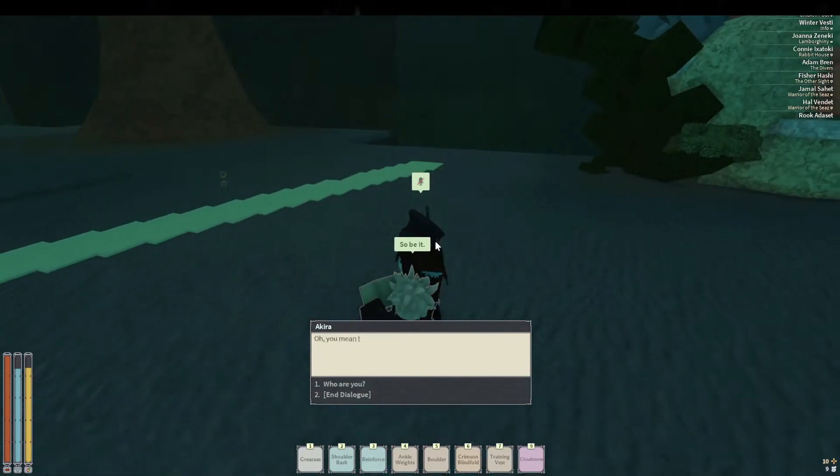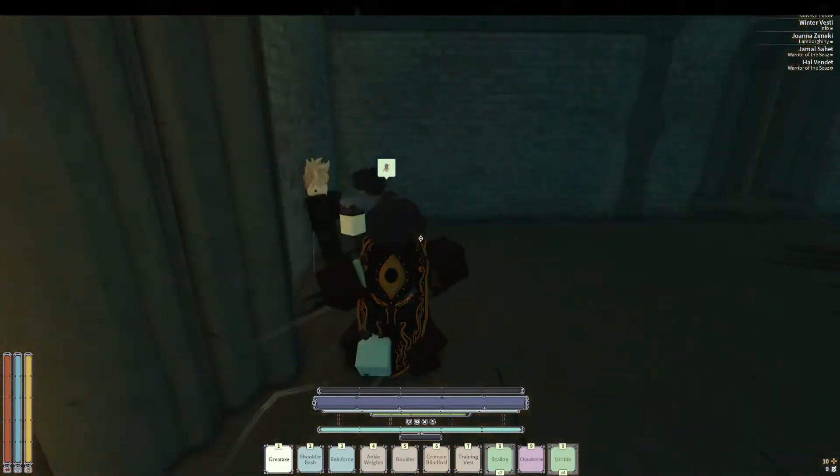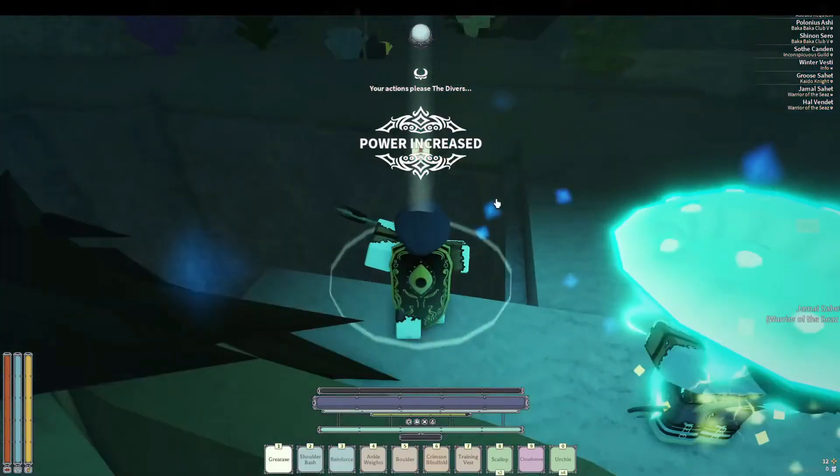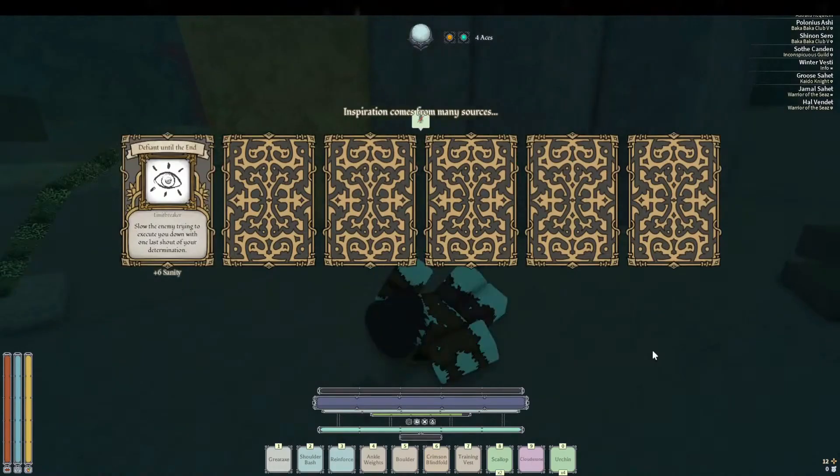After getting reinforced armor and 100 fortitude, go down into the depths and talk to Akira to uncap your willpower. Now get 100 willpower for Piercing Will and Brick Wall.